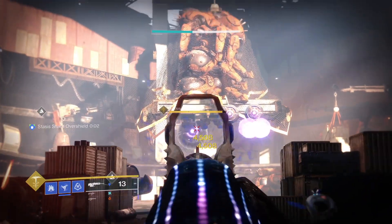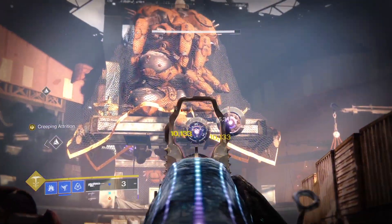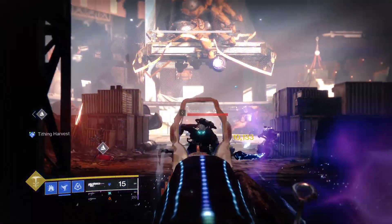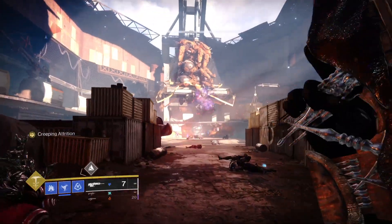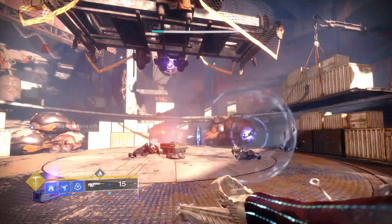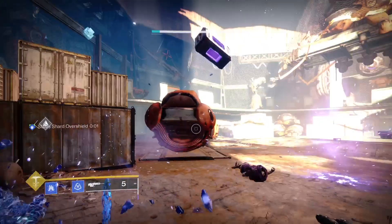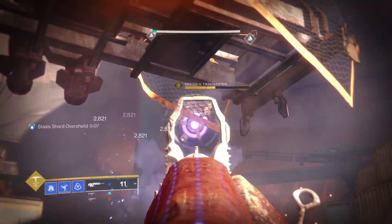My stasis builds pretty much rely on generating and collecting stasis shards, so needless to say, Wicked Implement got me feeling some type of way. As you can see from the gameplay, the perk is pretty neat. It has a lot of utility for things like servitors that have a well-exposed crit spot and are somewhat stationary, so you can actually focus on landing those crits. You just can't beat that free damage from the shatter.